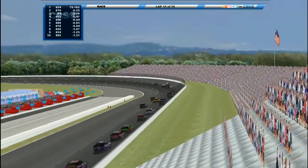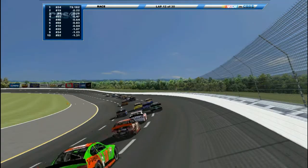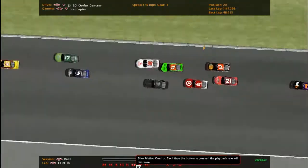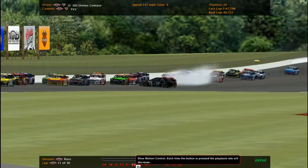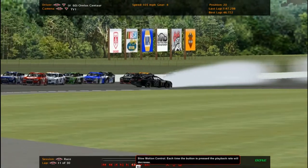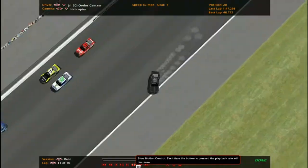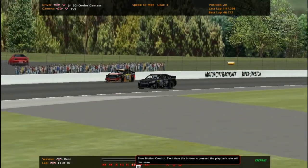Looking at the replay from the restart: Matt Dalio in the 10, Kevin Carter forced himself down there and went in, spinning around. Nothing too bad, well, besides losing a lot of spots.